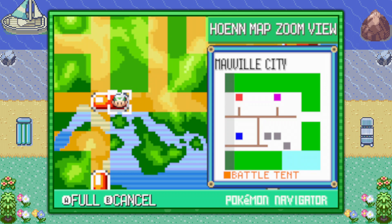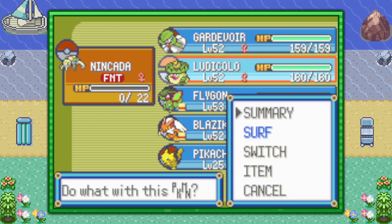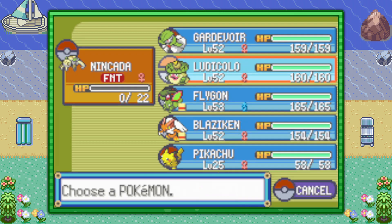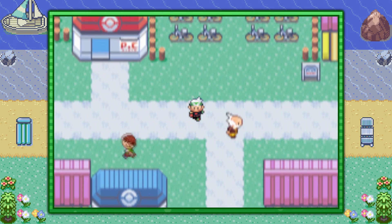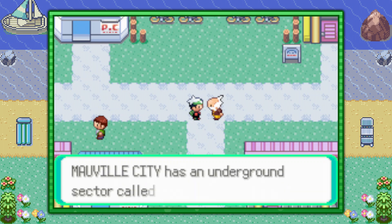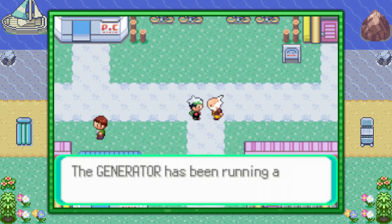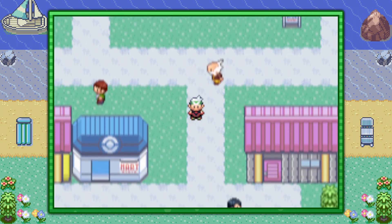You can go ahead and fly on over to Mauville City. What you're going to need is what's called the basement key. You're also going to need a Pokemon who can use surf outside of battle, so make sure you have that. Once you have five badges, which is required for surfing outside of battle, you can see Watson here in the center of the city. If you have five badges and he is not here in the center of the city, don't worry about it — that means you've already gotten the basement key. But he's going to give you the basement key if this is your first time speaking to him here in the center of Mauville.